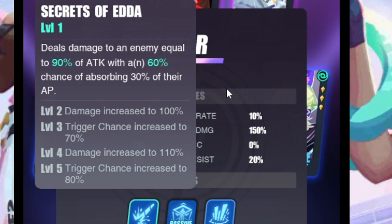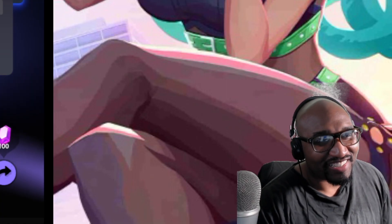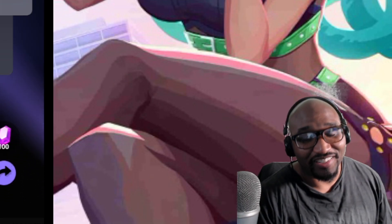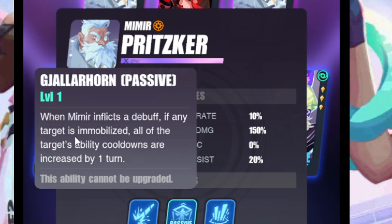When Mimir inflicts a debuff, if any target is immobilized, all the target's ability cooldowns are increased by one turn — that's kind of messed up, actually kind of sick. His only debuff is a stun going up to 60 percent. He attacks all enemies three times. In this game you can inflict the same thing multiple times, so if he inflicts that stun multiple times, you can lose a cooldown. He's a stun bot that reduces your cooldowns.